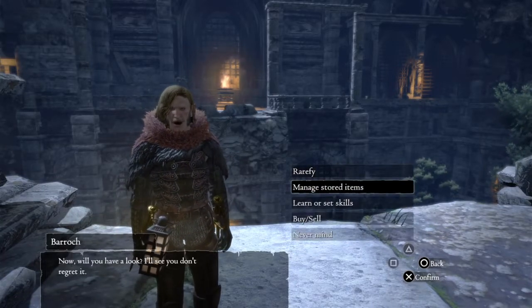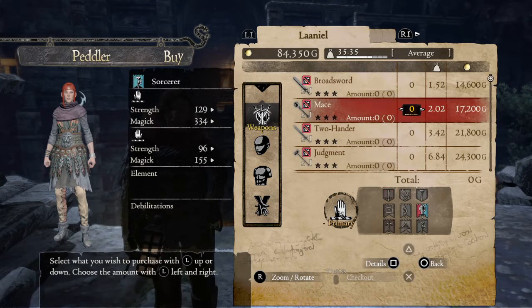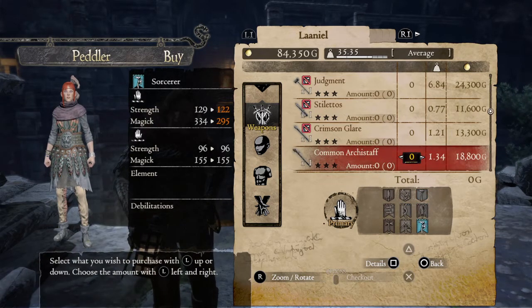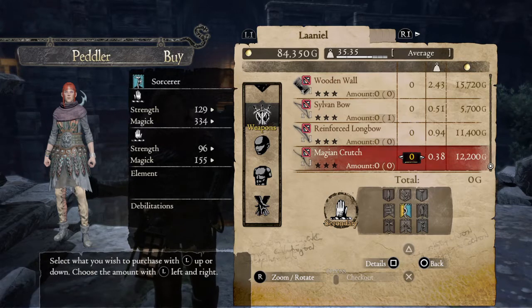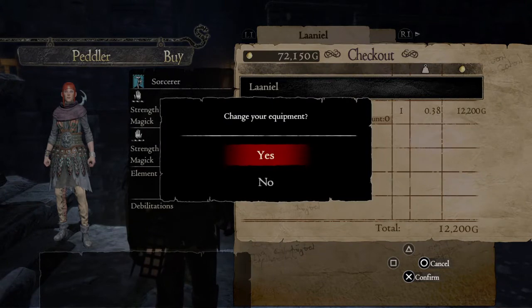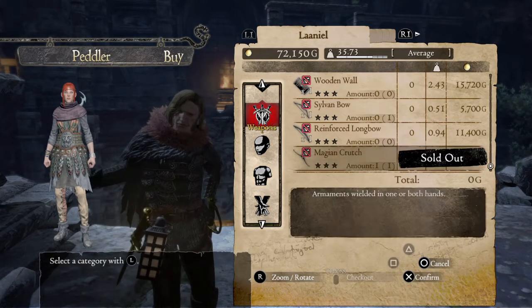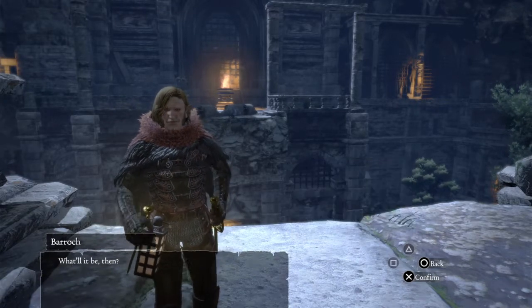The other thing I want to do is buy — buy a Broad Sword Maze Judgment. That's Teletos. Crimson Glare we bought from him. Common Archie Staff we bought from him. Iron Shield, Wooden Wall, Sylvan, Reinforced Longboat. This is supposed to be for a mage — and crutches for us to be a magic archer. But we can't use that yet; it's only available for a... We can manage stored items, deposit all the items we picked up.